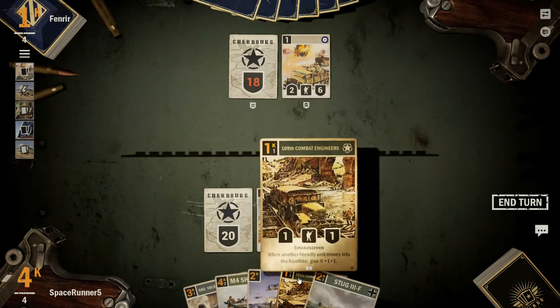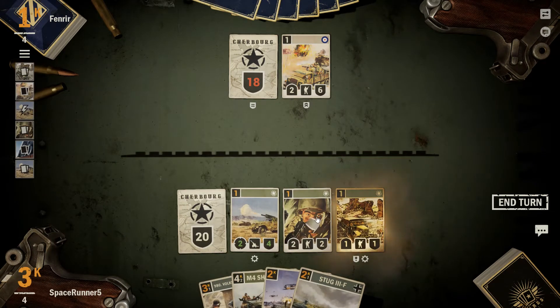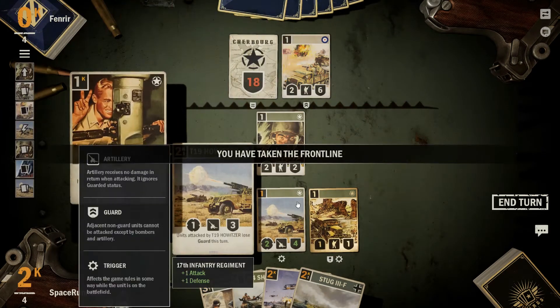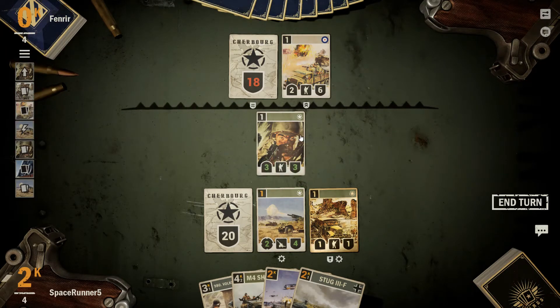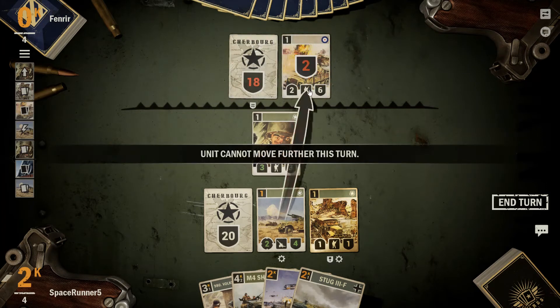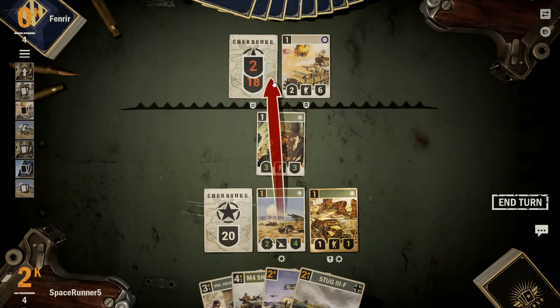Totally fine. Get our 3-3 now in the field. Gain additional three cards — he is going to have to throw one away. He just went up to eight. I was hoping he was going to go over nine. Can't hit the HQ, but we can still attack it with the artillery.